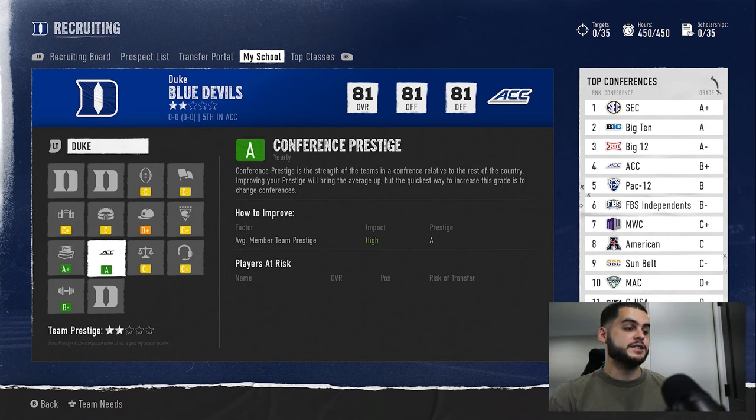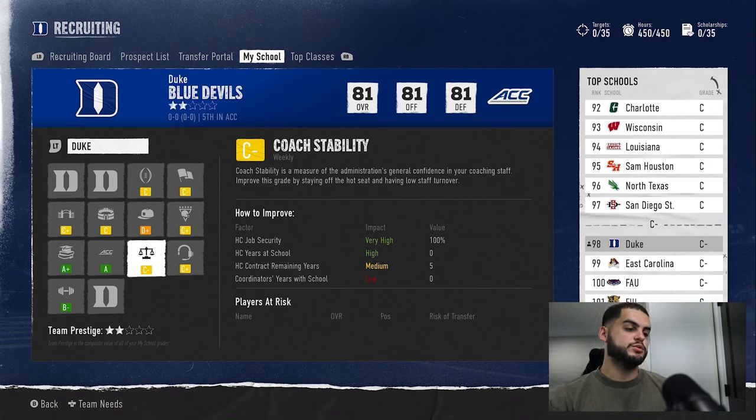Conference prestige comes down to which conference you're in — if you're in a weaker conference you won't get a high rating. To manipulate this, you can either legitimately work your way into a better conference over years, or go into custom conferences and move yourself to the SEC for that prestige boost — though it means much harder games. You could also move to the ACC, which is still rated as an A. If you want that recruiting boost, moving to a better conference is an option.